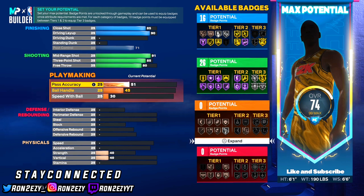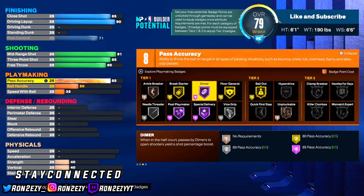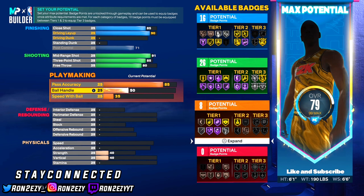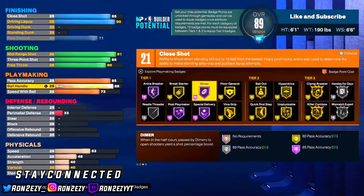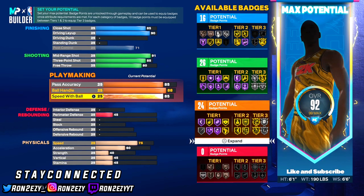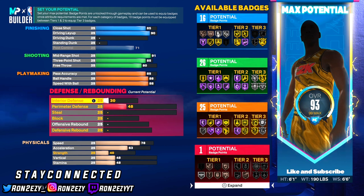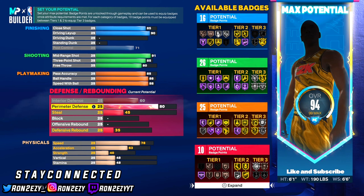With the playmaking, we're going to go 85 to get that Special Delivery Hall of Fame and also that Diamond Hall of Fame, because Jalen Brunson can really dish the rock. Then we're going to go with an 88 ball handle to get that Clamp Breaker gold and also Killer Combos as a tier three. You also get Bailout gold with the quick first step and everything. Then we got 88 speed with ball. He's not much of a great defender, especially being small, but I still wanted to give a little bit of defense to kind of work with.